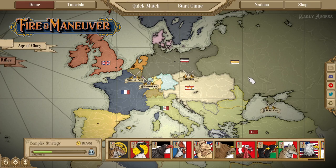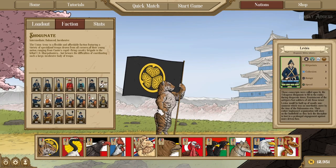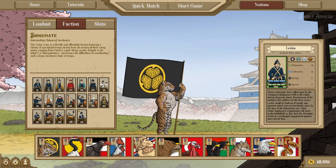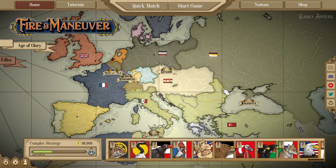Hello everybody, this is Fun Police, and for today we are back on Fire and Maneuver after a bit of a break, because we finally have the ability to play with the new and entirely reworked artillery, alongside getting to playtest the two new factions that are going to be added with the Boshin War DLC, the Shogunate and the Imperial Japanese. It is a very exciting time.